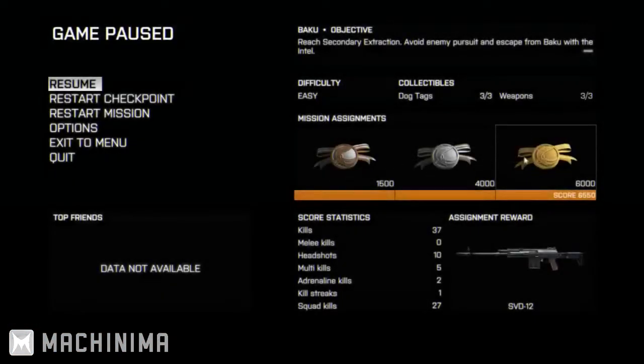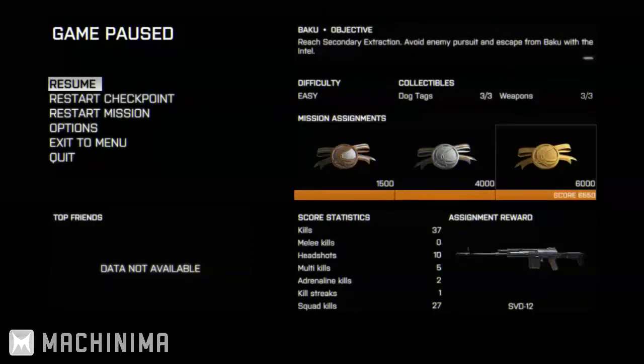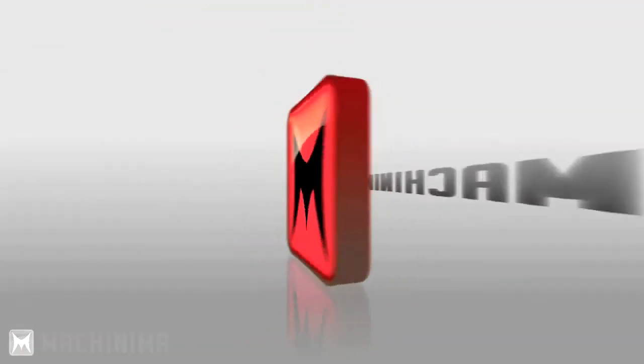At the end of this mission, pause the game and you can look at your achievements and mission assignments. You can see I found all three dog tags and all three weapons. I have it on easy difficulty just to be able to work through this video and show you all the stuff. Like and subscribe — see you guys later.